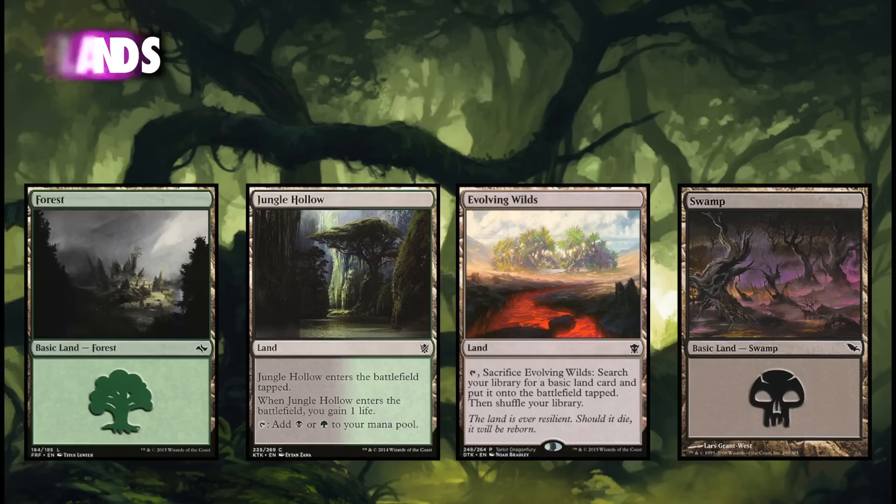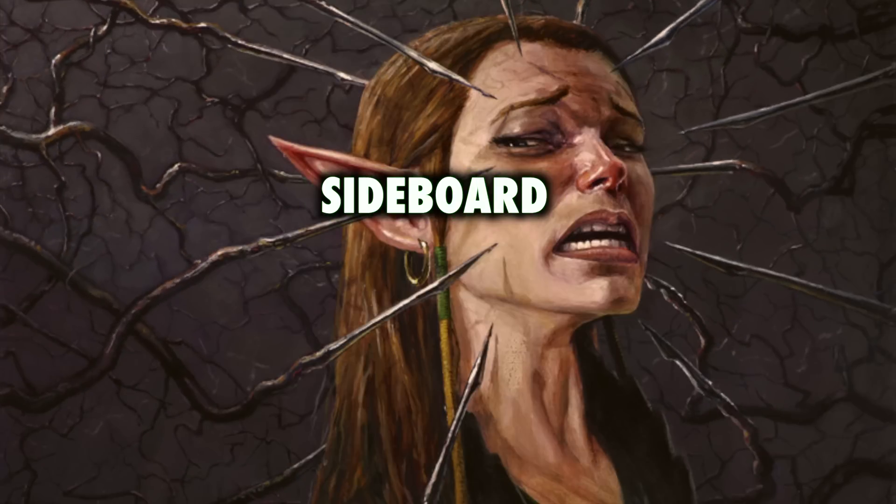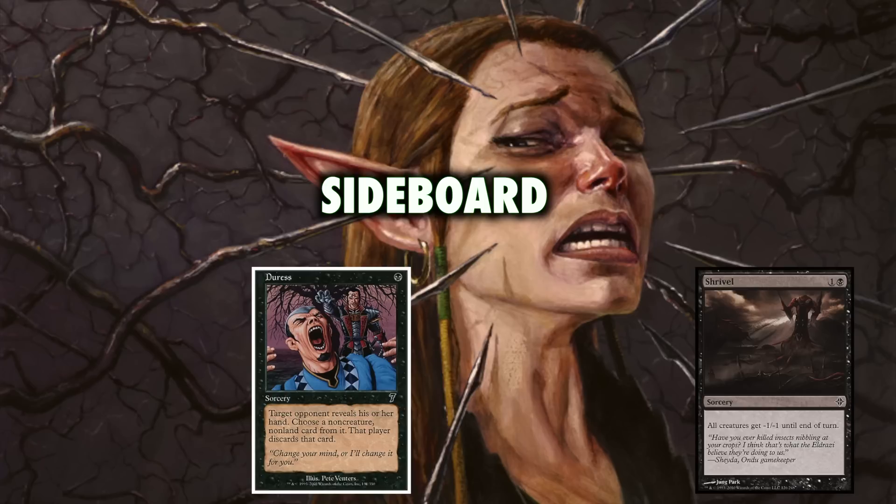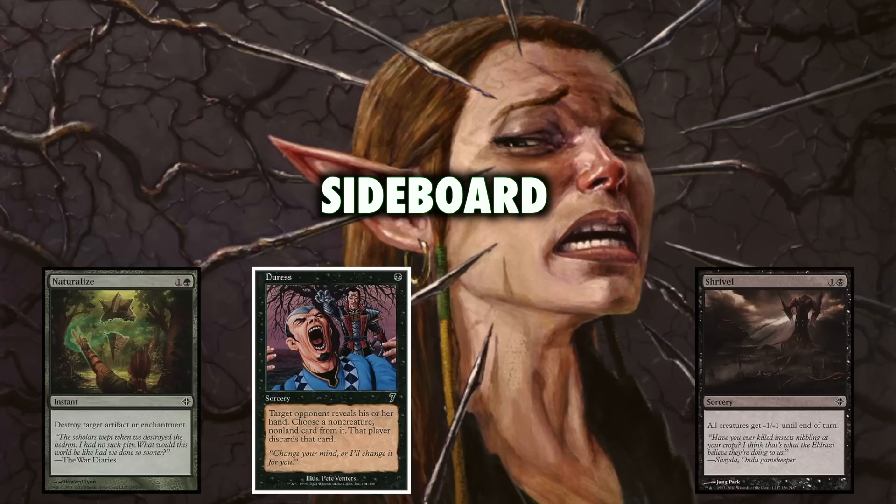Moving to the sideboard — it can be very versatile, so knowing what you're playing against can really add percentage points. Duress is huge against blue and black-laced control decks, taking away removal spells or counterspells to clear the way for our big creatures. Shrivel is one and a black for a sorcery that gives all creatures -1/-1 — while it does kill our Putrid Imps, by the time we're casting it, Putrid Imp has normally done its job, and we can wipe the board of tokens, elves, and small creature strategies. Naturalize is a huge card in our sideboard — while good against affinity, it's actually in the board for most graveyard hate, since most graveyard hate is artifact and enchantment-based. Even against Tormod's Crypt, we can cast Naturalize when it's not good for our opponent to sacrifice it.